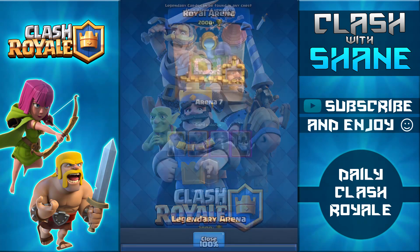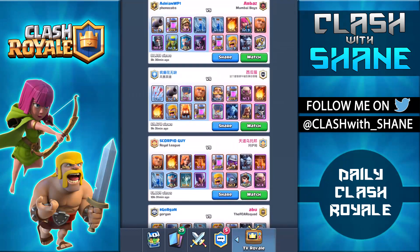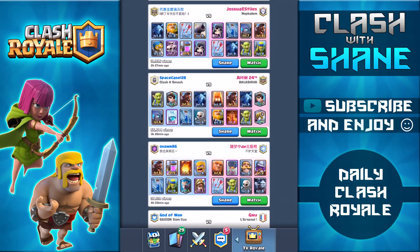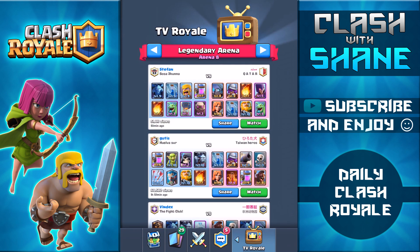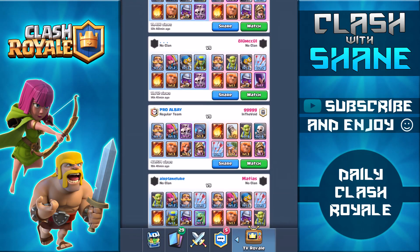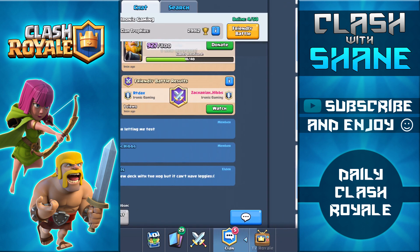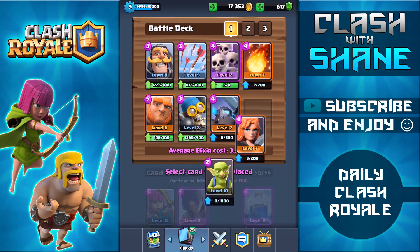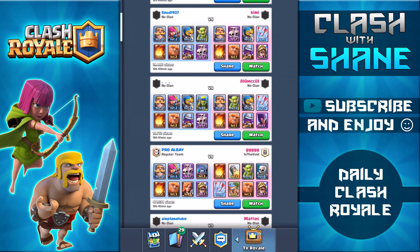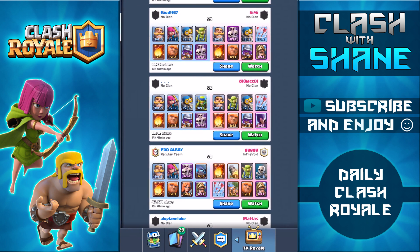We dropped out of Legendary Arena and are now in Arena 7. Let's find a better deck this time. Scrolling through — this one looks okay with the witch, giant, arrows, and fireball. Replacing the valkyrie with goblins, mini pekka with the witch, and skeleton army with the musketeer. Double-checking the deck — looks right. Let's do a battle, hopefully we win this one.